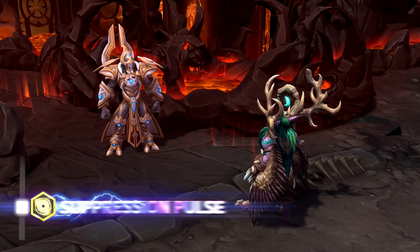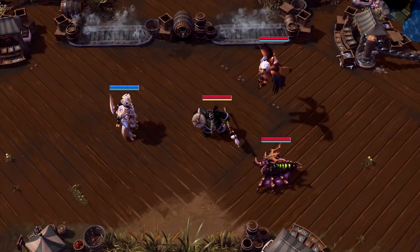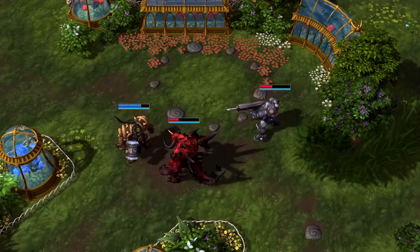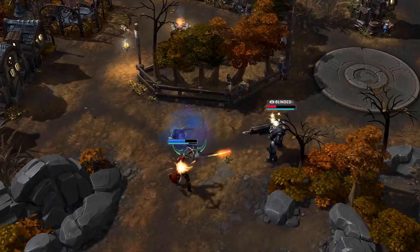Artanis' first heroic is Suppression Pulse. The Spear of Adun deploys a crackling net of energy, causing light damage to any enemies caught in range and blinding them for a short period of time. Suppression Pulse has unlimited range and can be called down anywhere on the battlefield.